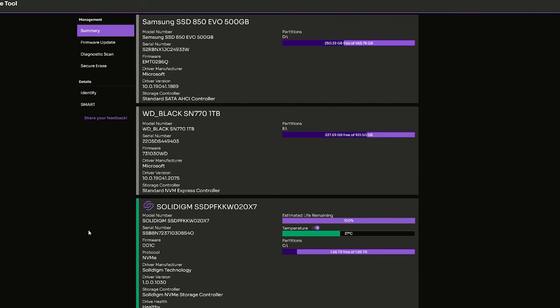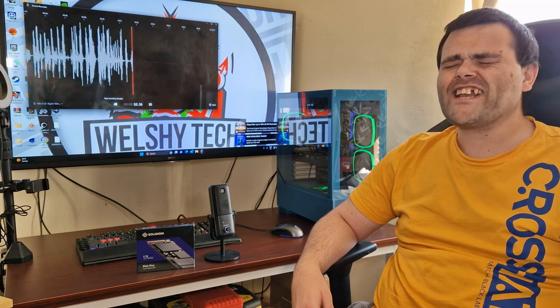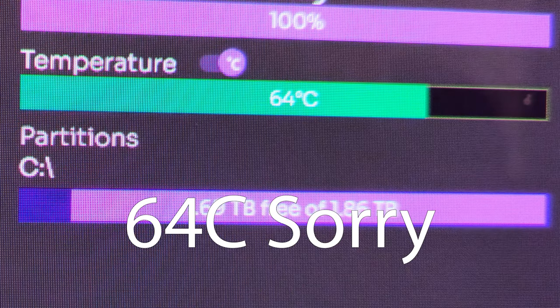The software is amazing. I'll show you it — you can do erasing, diagnostics, everything. It tells you the temperature. Speaking of temperature, this drive while doing benchmarks hit 61 degrees Celsius, and that has got an NVMe heatsink on it from Thermorite.